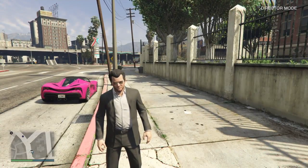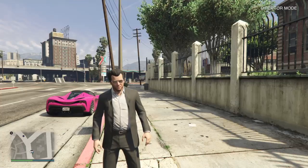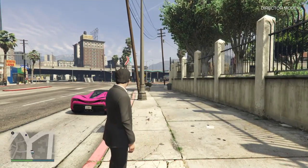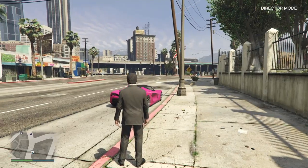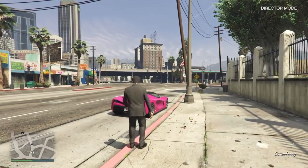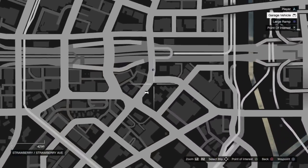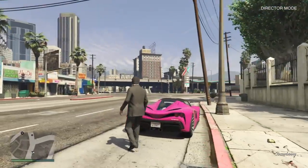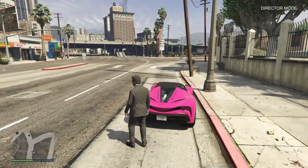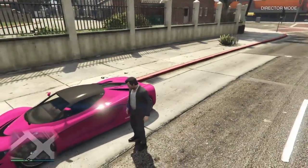What's up guys, DaGamer here. Today we are in Grand Theft Auto 5 and we're going to be seeing if this beautiful pink colored car behind me can jump the bridge here located in Strawberry. This bridge is right here, and I am in director mode so I decided to place a ramp to see if this car can jump over that bridge from where it is right now.